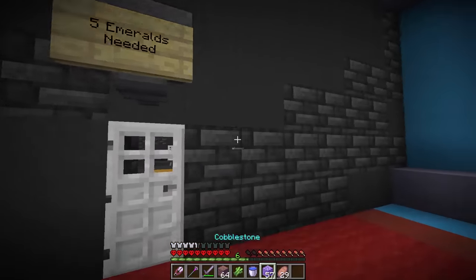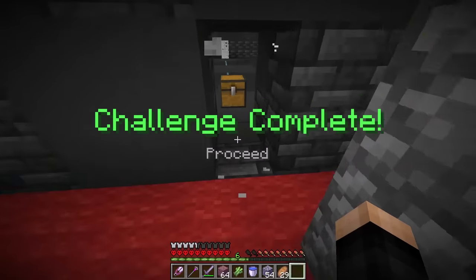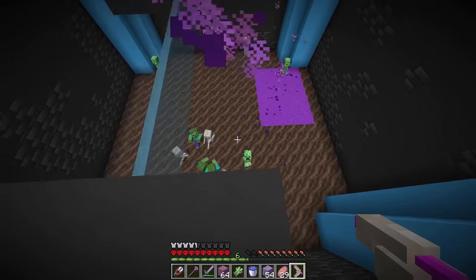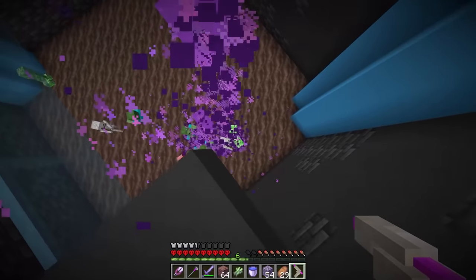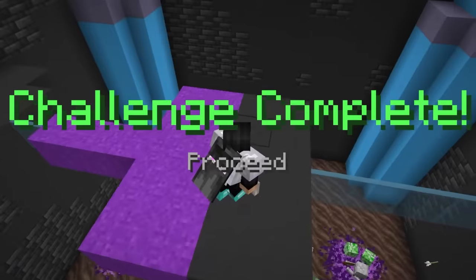Five emeralds needed. Let's throw in one, two, three, four, five — and challenge complete. The door's now open and it says 'stick the mobs, fire the glue gun.' There's a glue gun — right-click to spray. We're getting them stuck! Get over here, guys. Let's get that guy stuck. Just need to get the skeleton stuck. Is that all of them done? It is. Nice.